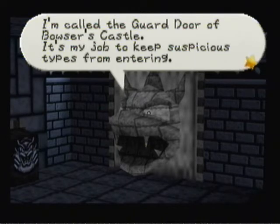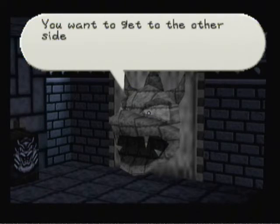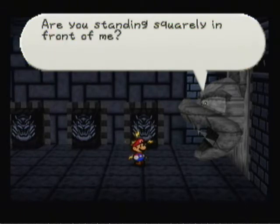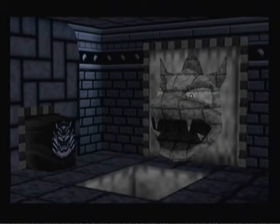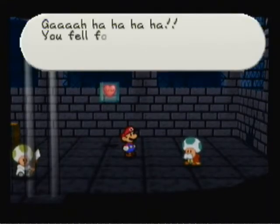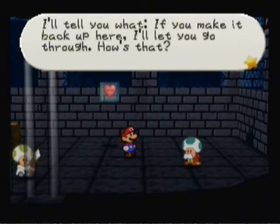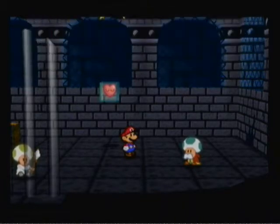An NPC announces: 'I'm called the Guard Door of Bowser's Castle. It's my job to keep suspicious types from entering. You must be Mario — do you want to get through here, to the other side of this wall?' Mario agrees and stands in front of the guard. The guard then reveals it was a trick: 'You fell for it! You'll never escape from that impenetrable prison. But if you make it back up here, I'll let you go through — though I know you'll never make it.'